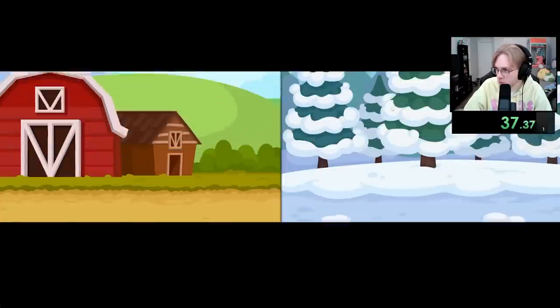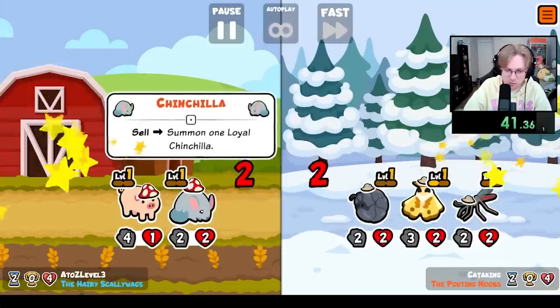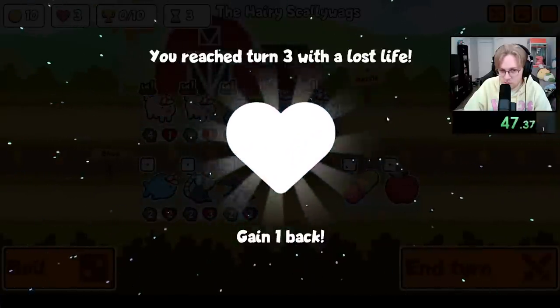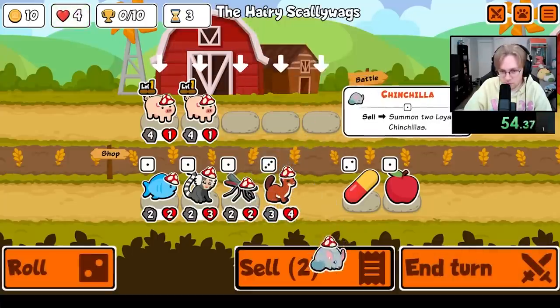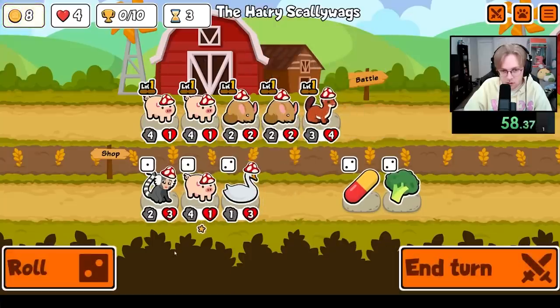Hey everybody, I'm unlocking every sticker and badge in Super Auto Pets in order from A to Z. Today we're going for the Meerkat, which is a tier 3 unit that at the start of battle will give attack to adjacent pets based on how much money you spent last round. If you just buy a Meerkat on turn 5, it's already better than a Dodo — it will likely give more attack and to 2 units instead of 1, which is a huge upgrade.